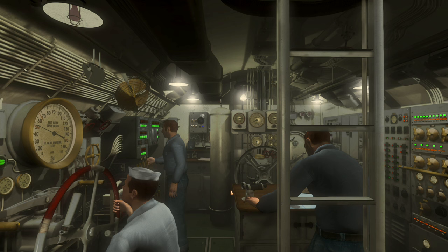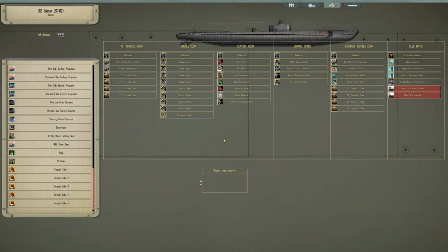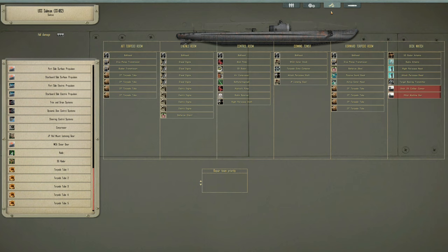Welcome back — we've just been attacked by some Zeros. They dropped some small bombs which thankfully missed us, but we took a little bit of damage from strafing as we were diving. We couldn't dive away quick enough. So as well as the deck gun being damaged, the 50-cal anti-aircraft machine gun has also been damaged. The good news is the periscope has been repaired, but both the deck gun and the anti-aircraft gun are out of order. When we get back to base we'll probably upgrade — just having a 50-cal machine gun is not really good enough. Torpedoes are loaded: eight forward and eight rearward firing, ready to go.